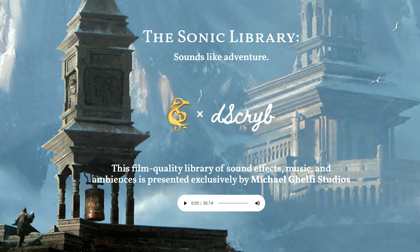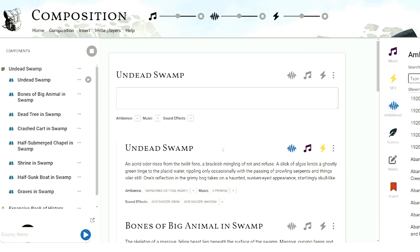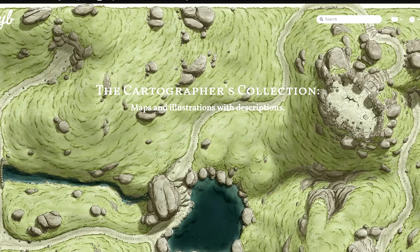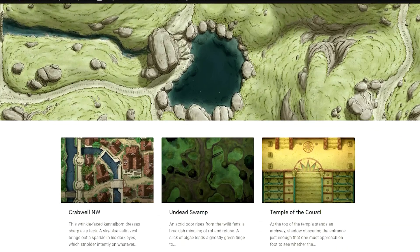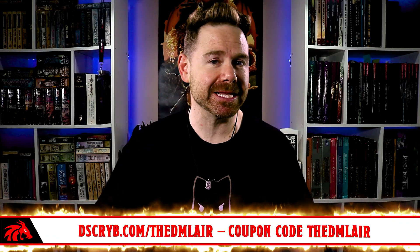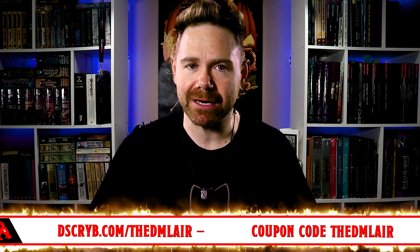Also, with their Sonic library, you can get ambiances, music, and sound effects you can use in your games, both in-person and online. If you'd like to try out everything Describe has to offer, you can do so at the link below. They have hundreds of free content. But if you decide to go with a paid subscription, use the discount code THEDMLAIR to get 10% off.